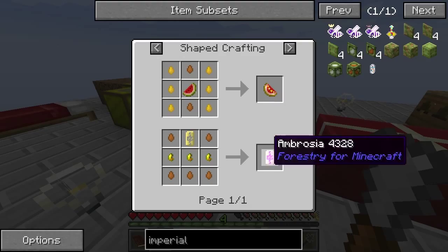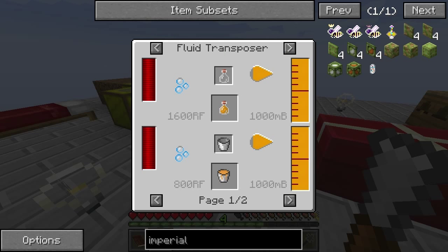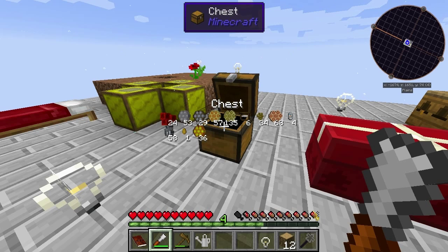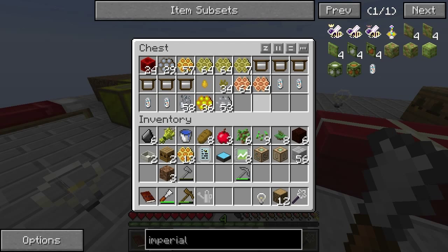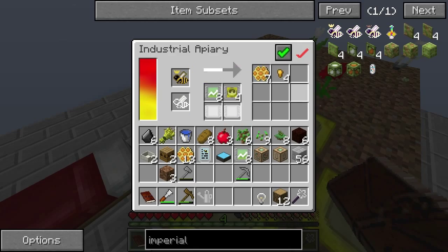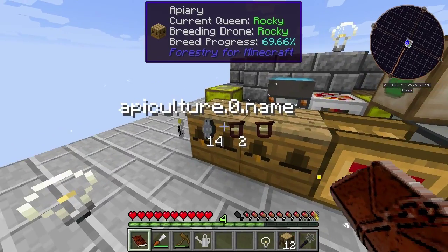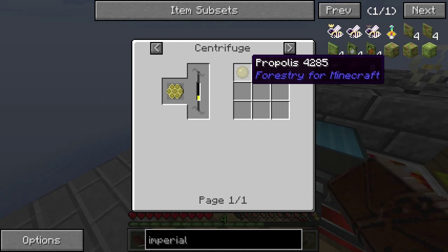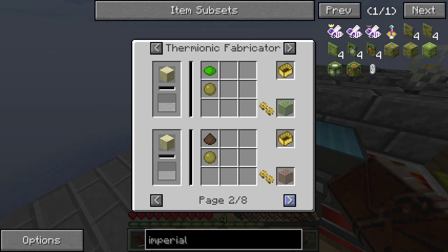Honeydew can be used — I can actually use Glistering Melon. Ambrosia. How do we get mead from the fermenter? What do we use mead for? Nothing really — a lot of it is fuel though. We've got all these fertility samples. So we need 32 Royal Jelly. We're going to have the Copper bees get us the Copper Nuggets we need. Copper Fertility, and this is going to get us a stringy comb from the Industrious, which gives us propolis — which we can make peat from, or slime balls, or do stuff with the thermionic fabric.